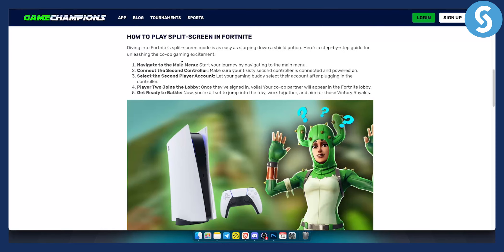First of all, you want to navigate to your main menu. From your main menu, connect the second controller. Make sure your second controller is connected and powered on.